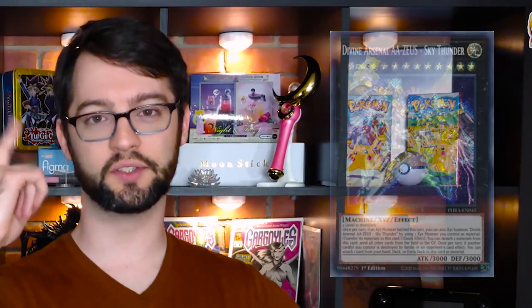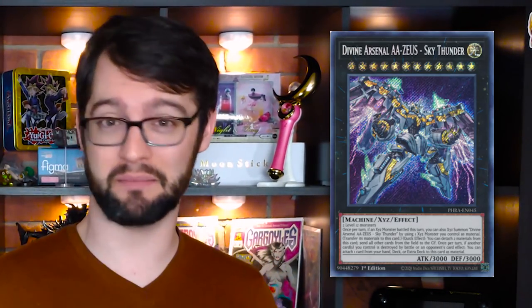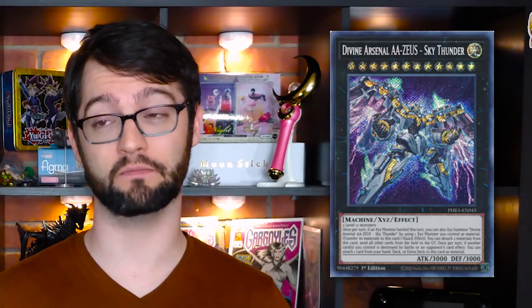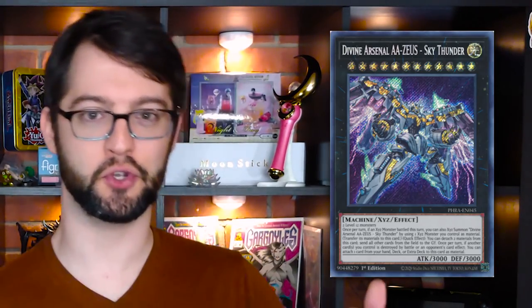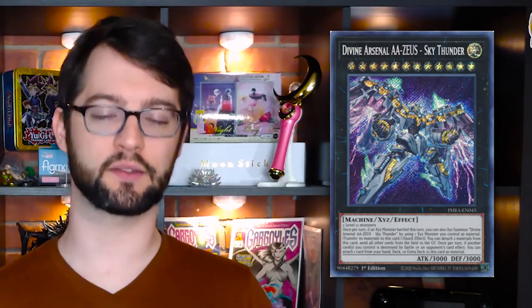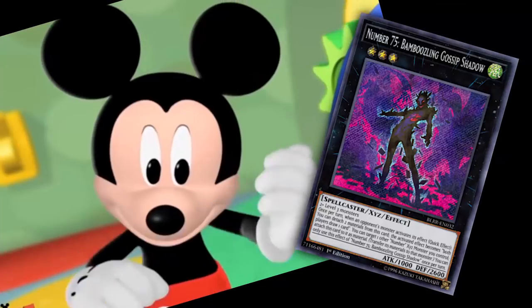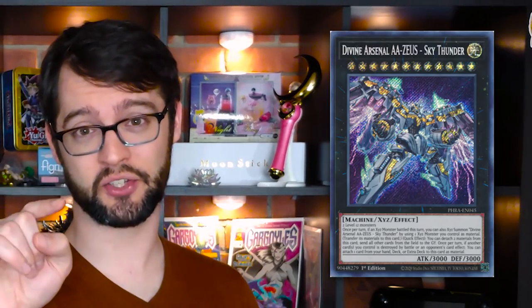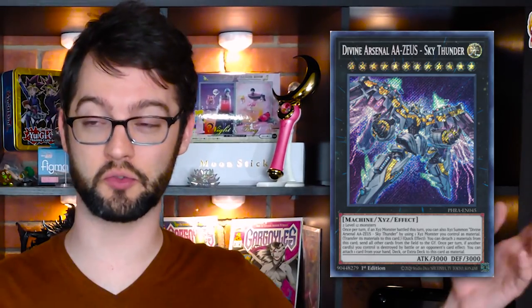Number 7 is the new boy on the block — Divine Arsenal AA-ZEUS - Sky Thunder. Ridiculous jumble of words name aside, this card is really stupidly good. A rank 12 light machine monster with 3000 attack and defense. Once per turn, if an XYZ monster battled, you can XYZ summon this thing by placing it over an XYZ monster you controlled, inheriting its materials. That's normally how you play it: go to battle phase, punch with something, main phase 2 — slap-a-roo. And if you got Gossip Shadow, you can stick more materials under it. Quick effect: detach two materials to send every other card on the field to the graveyard — and that is not a destroy, it's a send. For the whole field.